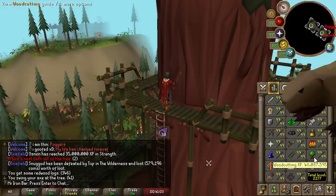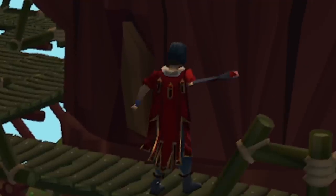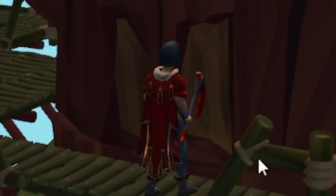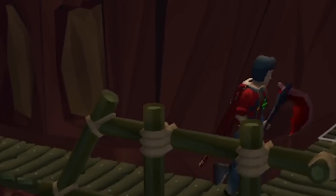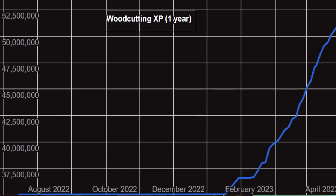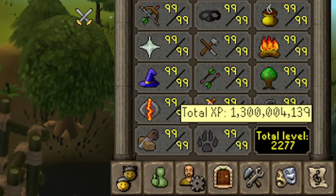I also don't have the woodcutting pet yet, so extra incentive to do it this way. Guess the XP in the comments until I get this pet. I used the Infernal Axe as my tool of choice because it makes Redwoods even more AFK, since it burns 25% of the logs that I cut. So the past two months or so I've exclusively AFKed at Redwoods for this very purpose. Look at this — 1.3 billion experience. Kind of a skiller now.